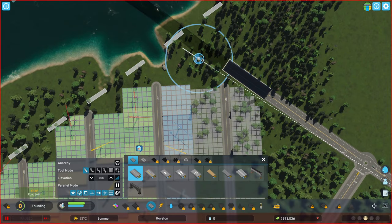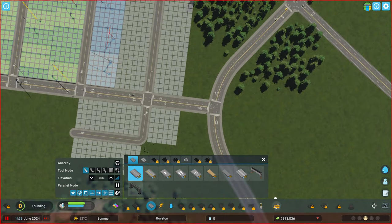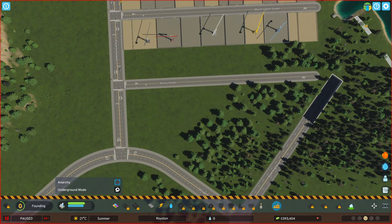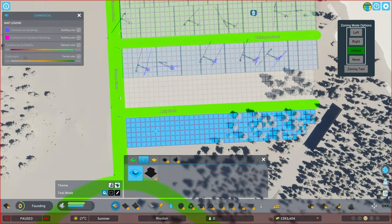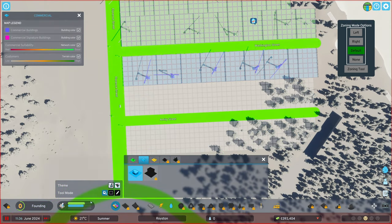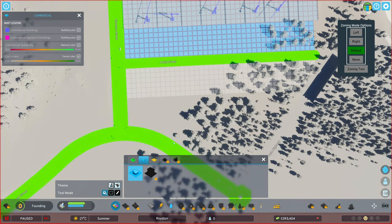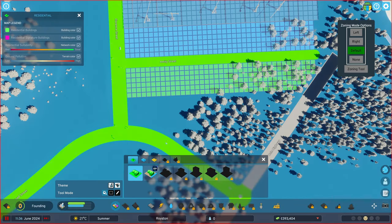We could even make a road along here and go to the other side. I'm going to remove this one - that was just to measure it out. I do have zoning on. We do need a little bit more commercial, so let's fill that in. And also a little bit more normal ones around here - why not?